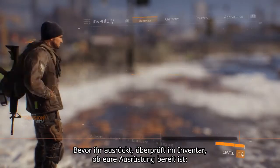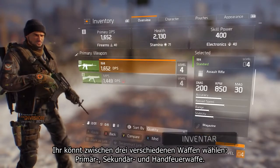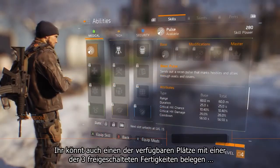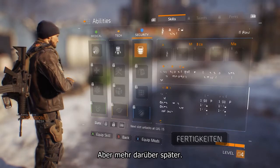Before you head out, check that you're all set with your loadout in the inventory. You can switch between three different weapons: primary, secondary, and sidearm. You can also load one of the three unlocked skills into an available slot for now — more on that later.